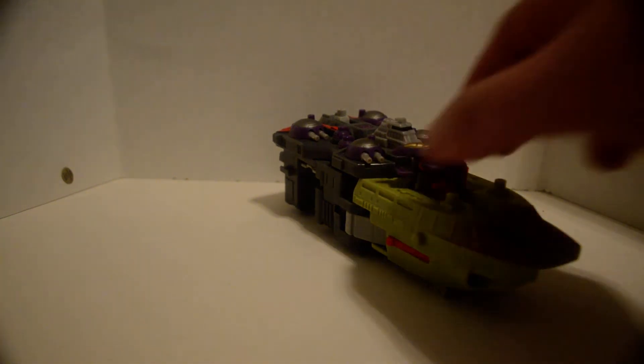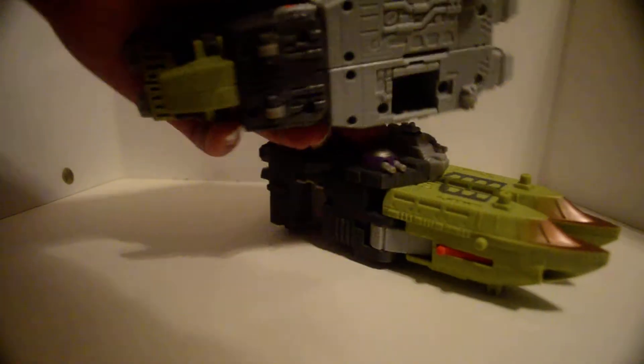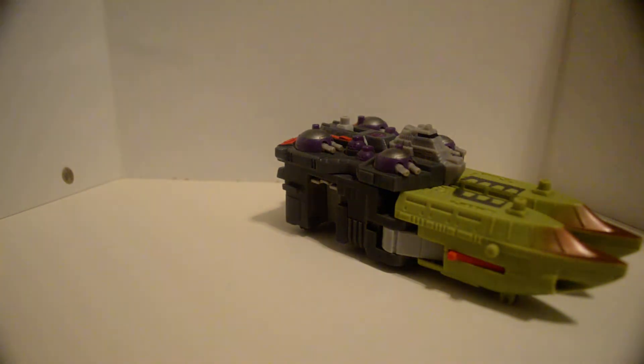Here's Ramjad for size comparison — he's a minicon, he's tiny. You can roll, thanks to caster wheels. Oh, the other component has caster wheels too, forgot to show that, sorry about that.